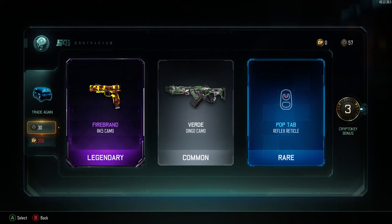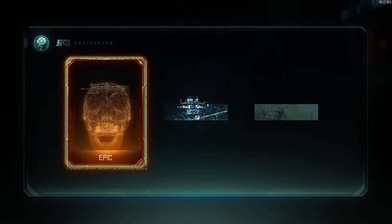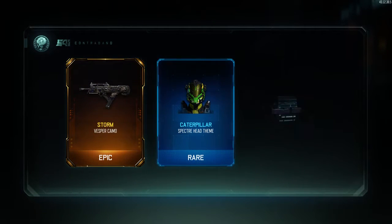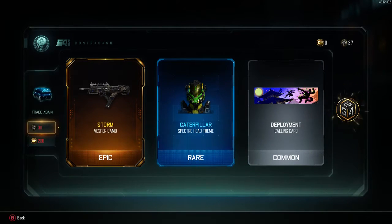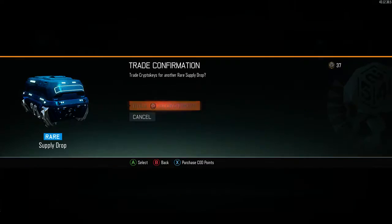This might be our last supply drop unless we get some more crypto keys. Storm camo for the Vesper — that's pretty sick. Caterpillar camo. Okay, so we do end up having enough for one more supply drop.